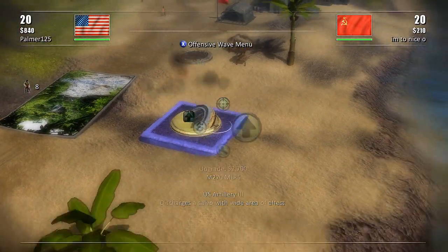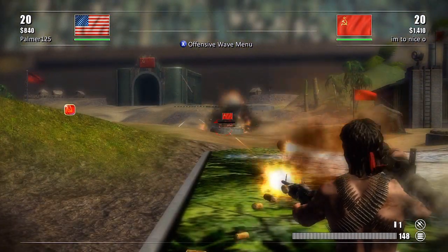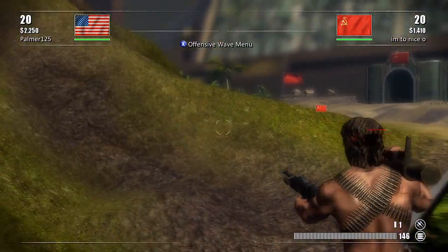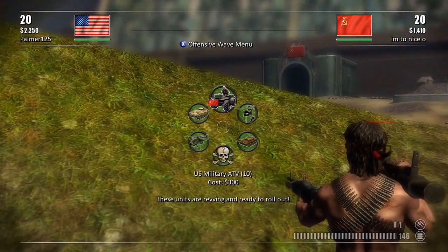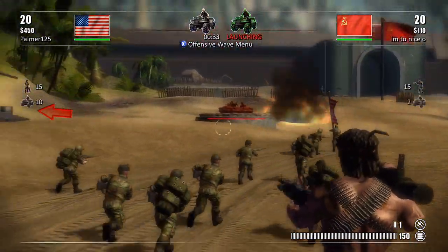Sometimes he might throw something unexpected at you and you've got to adapt. For example, off the bat he might send a wave of helicopters, and you've got to be able to build the right defenses to combat that, because you don't want to lose points over something like that.